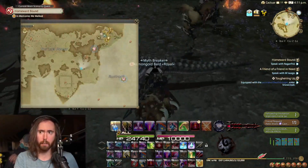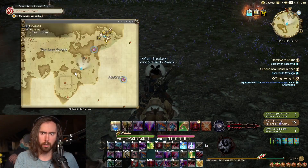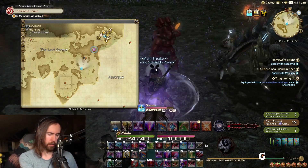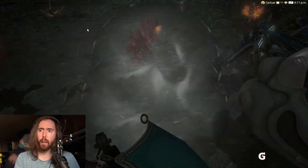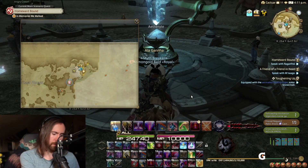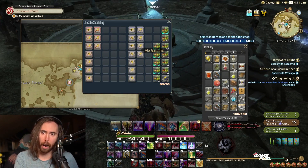What opens up the chocobo storage again? Control-Shift-I. So, my chocobo saddlebag is for chocobo items only.